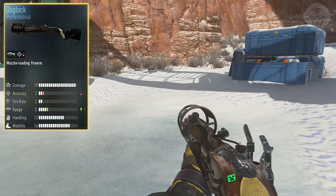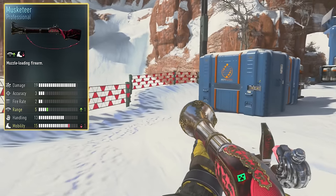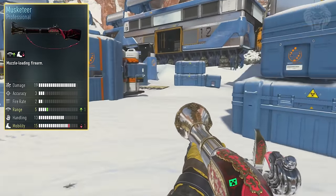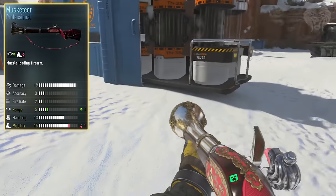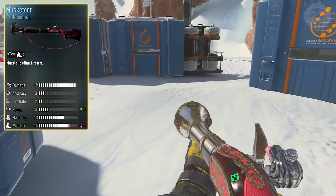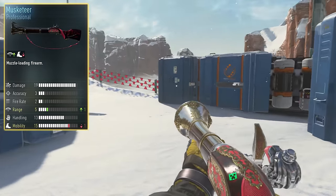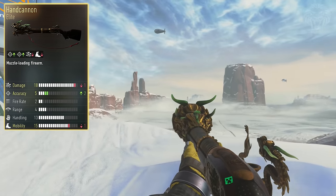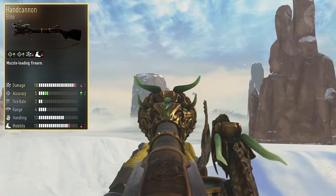Into the professional variants, we've got the Dog Lock — minus one in accuracy and plus one in range, which is probably one of the better variants. We've also got the Musketeer, which I used a lot in this gameplay. It's a cool red and gold themed variant with plus one in range and minus one in mobility. That's a really good trade-off — this weapon definitely needs range and doesn't really need aim down sight time, which is minuscule on a shotgun anyway. The Musketeer is definitely one of the better variants. The other weapon I used is the Hand Cannon, an elite variant with a dragon head on the end. It's got plus two in accuracy, minus one in damage, and minus one in mobility — not a great variant to be honest.